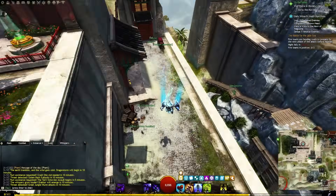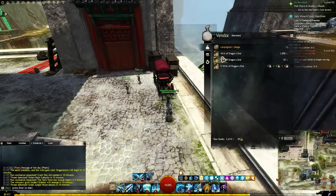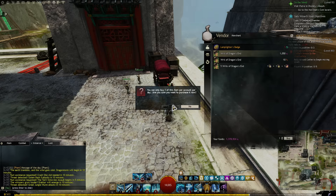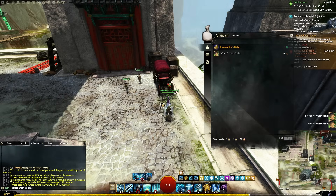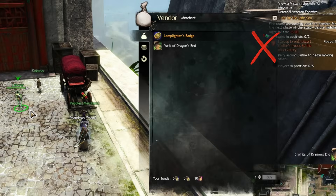I usually visit the Peddler in Dragon's End, as they will sell you writs that can be consumed for Imperial Favor without having to do any meta event or hard content. Make sure you only buy the one writ for 1050 karma, and trade in 3 writs of each of the other maps for 5 Dragon's End writs. The one that costs 10 Imperial Favor is basically a scam.